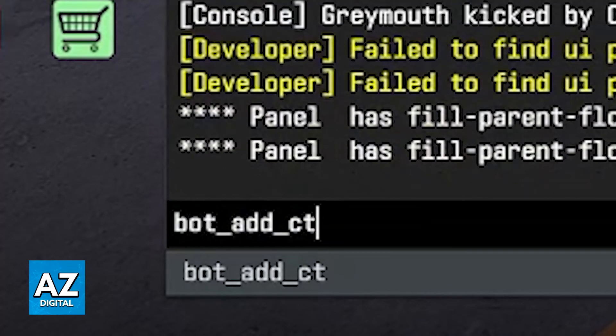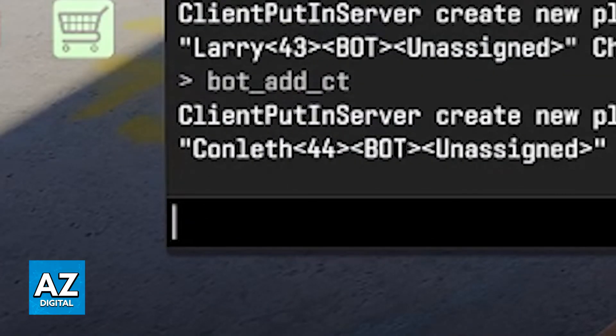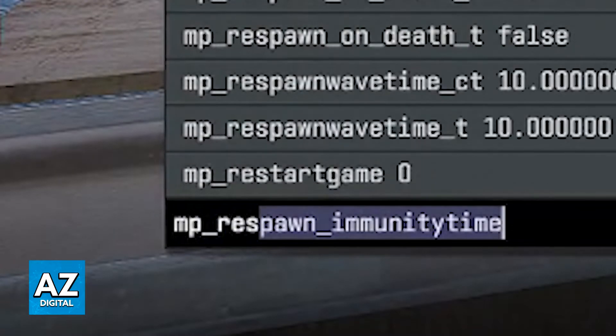Now to individually add bots on the opposite team, we can use bot_add_ct or bot_add_t. I'm going to add bots on the CT team and I can repeat this command 10 times. Every time I do it, another bot will appear. And now I have 1 versus 1, 2, 3, 4, 5, 6, 7, 8, 9, 10. So right now I'm playing a 1v10 basically.